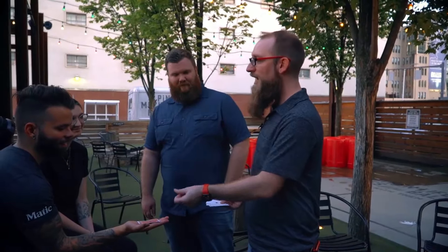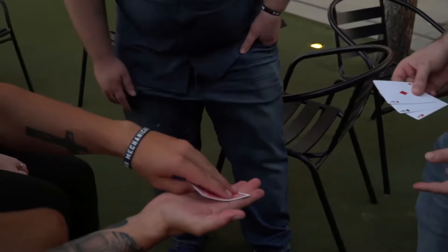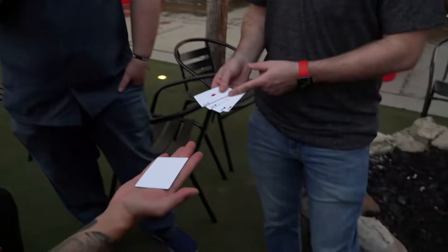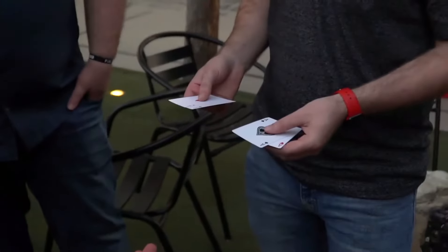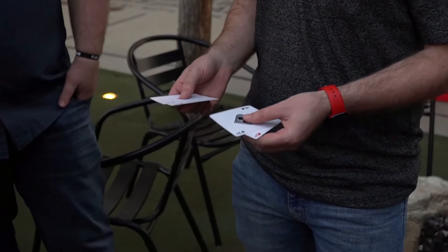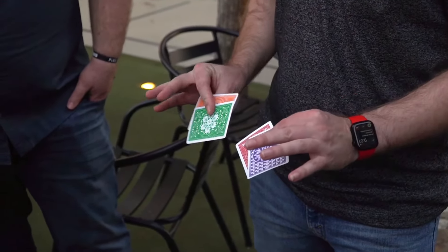Now to the untrained eye, it looks like there's still an ace of spades in your hand, but there's not. Turn it over. What the f***? I told you the second thing would happen right there. Now remember the third thing? The third thing was that these three cards would change to something completely different. Now to the untrained eye, it looks like nothing's happened, but you're looking at the front. They changed on the back.